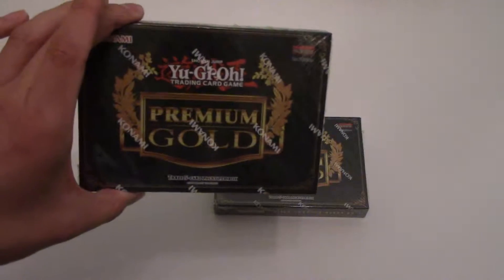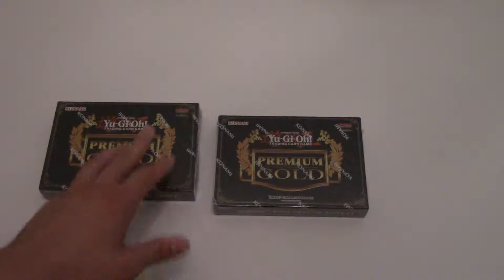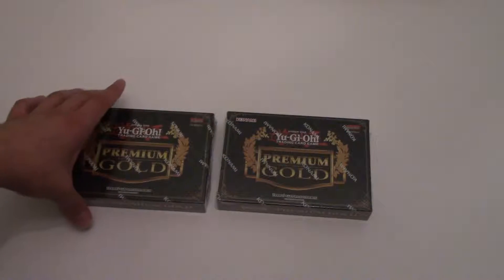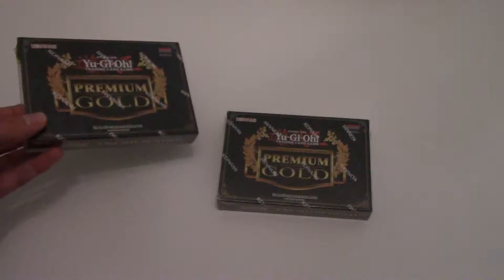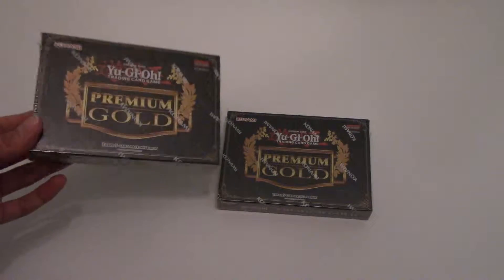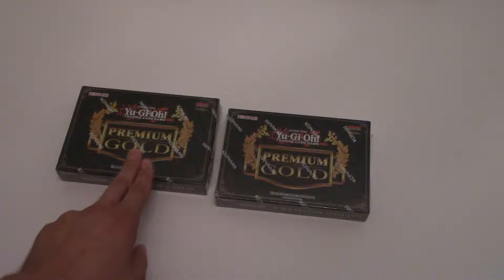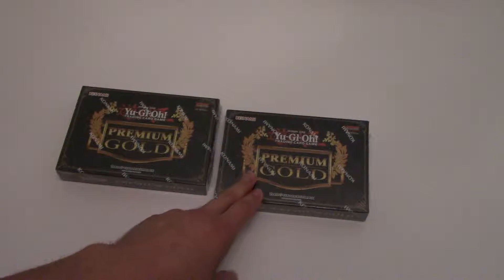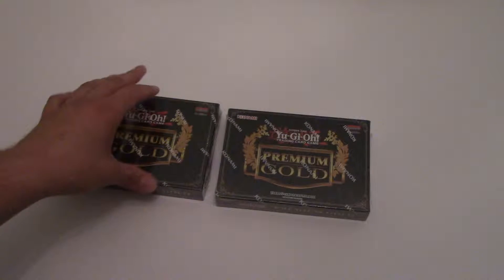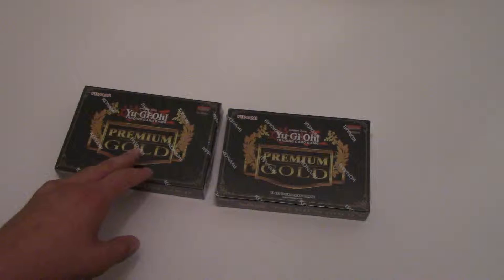Hey, what's going on? Here today to open up two premium gold black boxes, hoping for Winged Dragon of Ra - that's the only God card I haven't gotten from here. I love the God cards. I really need a Winged Dragon of Ra. I don't have one - well, I have one without the playable description, just the basic monster card, which is cool, but I really want one from here. I think the God cards from here are the coolest ones you can get. If I find Winged Dragon of Ra, I'm done opening. If not, I'll open both boxes. Let's start opening.